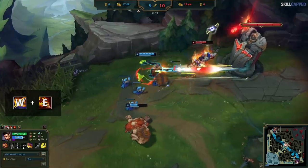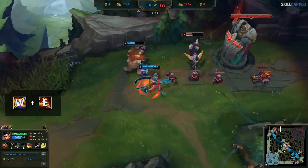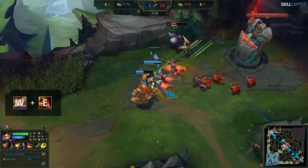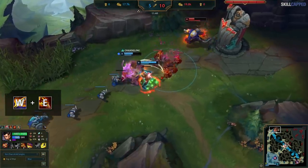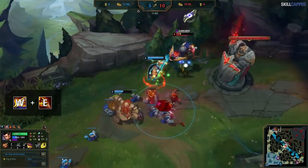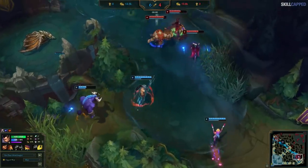Your W engage range is basically Malphite ult range, so you can sit at the outskirts of fights and look to poke until you can land it on a priority target before jumping in and one-shotting them. Even though you do tons of consistent DPS, you really need to play around your cooldowns. It's fine to sit and not commit if you don't land skill shots. Part of the advantage of having such huge range is that you always get to pick and choose the fights that are good for you — you'll be too far away for the enemy to engage onto you in most cases.